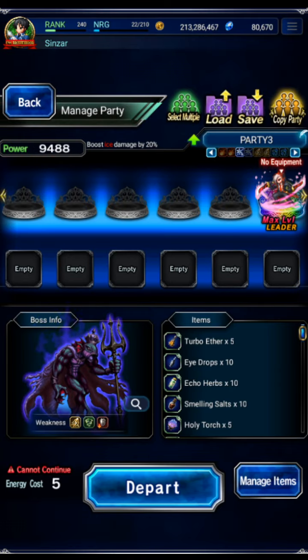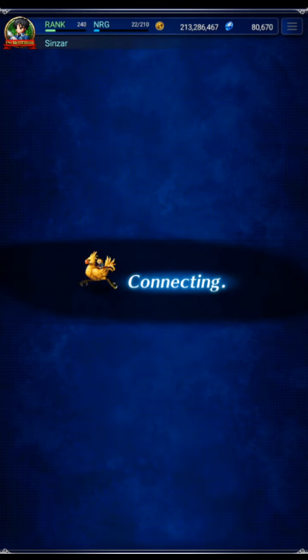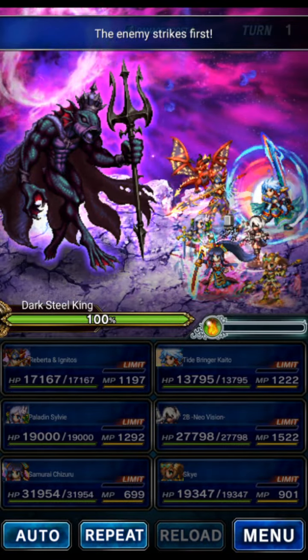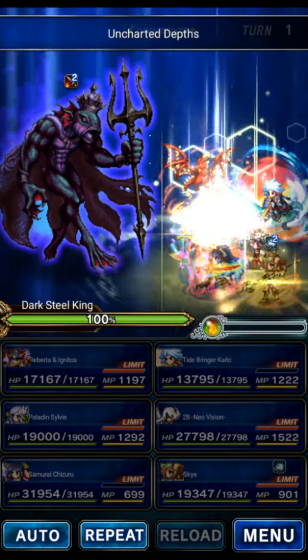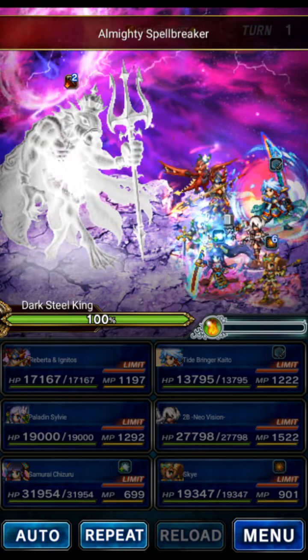Now let's move to the physical fight. This one we're going to use a lightning team — again not budget, but it gets it done on turn one super easy if you've got powerful gear. This is an aquatic boss, and I'm not even sure if I geared the party for killers or not.